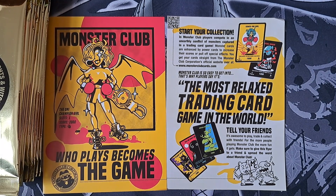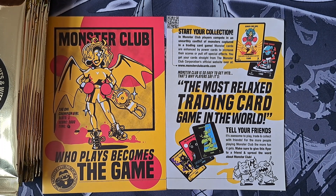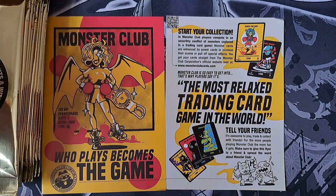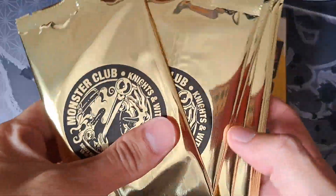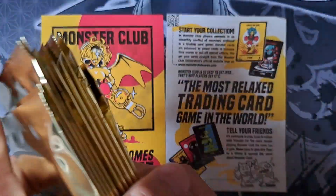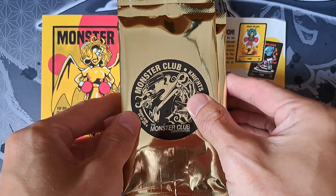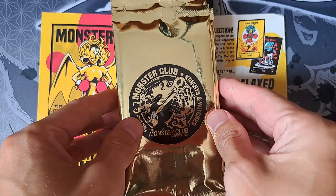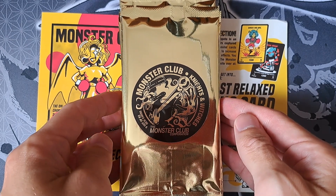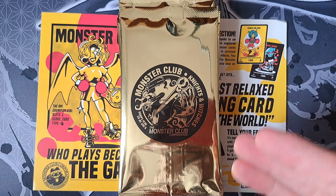Good morning, good afternoon, good evening, wherever you are — this is New Two, and today I'm going to be bringing you a pack opening video from the newest set of Monster Club Knights and Witches. I have got 10 packs right here and we are just going to get right into opening them. So I'm really excited. We've got the new set here and there are some really cool changes in this set — one of them being they're labeled first edition cards, which is excellent.